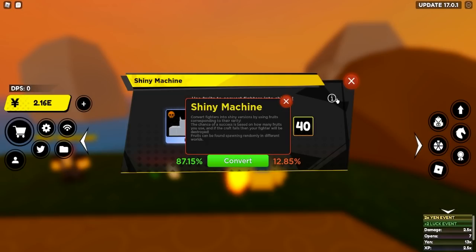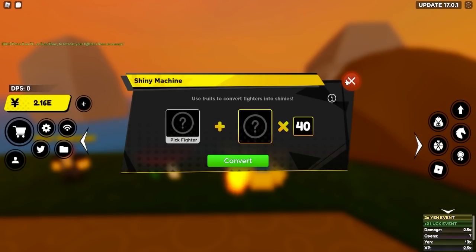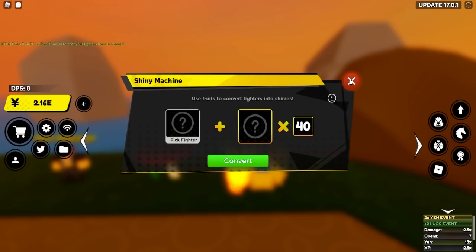The catch here is that if the conversion fails, your fighter is going to be destroyed. So if you already have a good fighter — like this Mewtwo which is level 210, max level, with Tactical 3 — you would definitely not want to risk it with a very low budget.